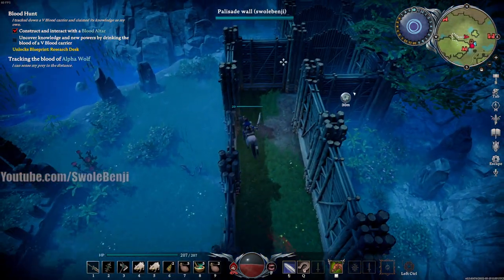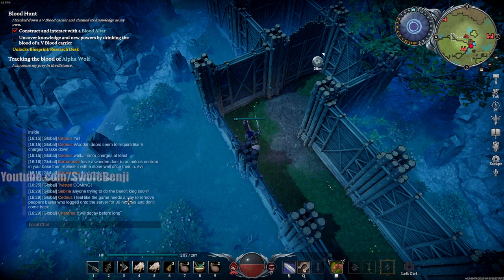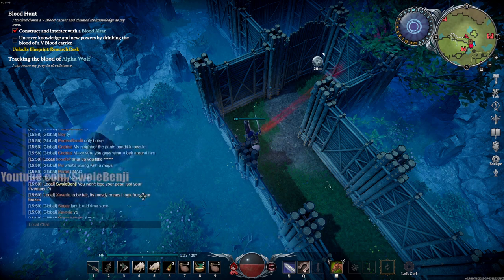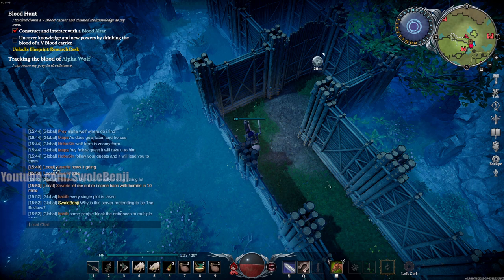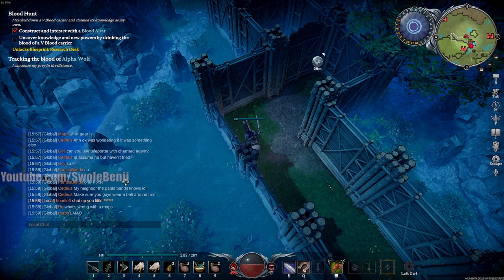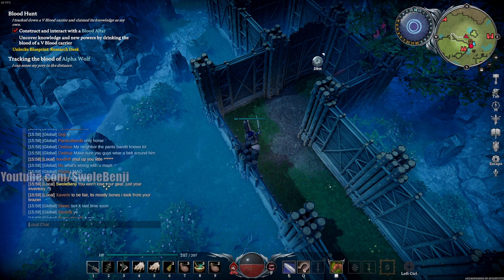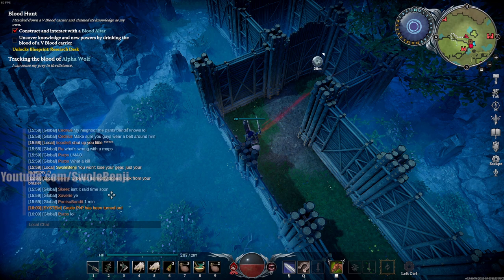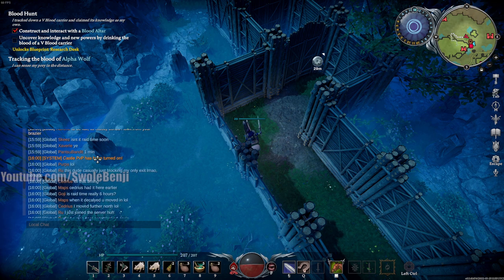The cool thing about wooden bases is the only way you can get raided is with bombs. As a bonus — this guy Zavory comes into my base and I just wall him off. He can't escape because he has no bombs. He's like 'let me out or I'll come back with bombs in 10 minutes.' He's also telling me to shut up in chat, and I'm like 'you won't lose your gear, just your inventory.' He says he stole my bones from my brasier — anyway, he comes back in 10 minutes and starts bombing my doors.